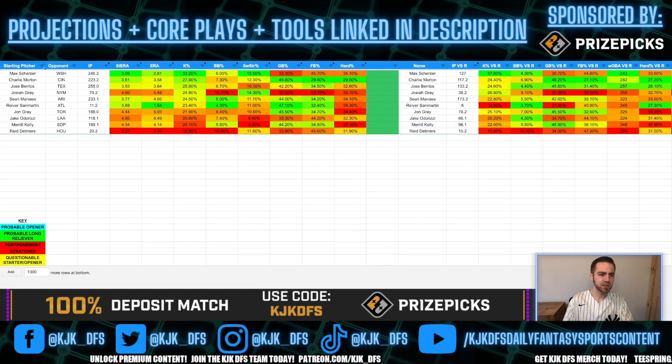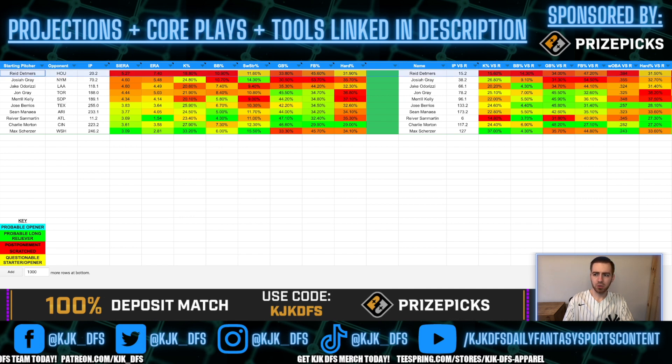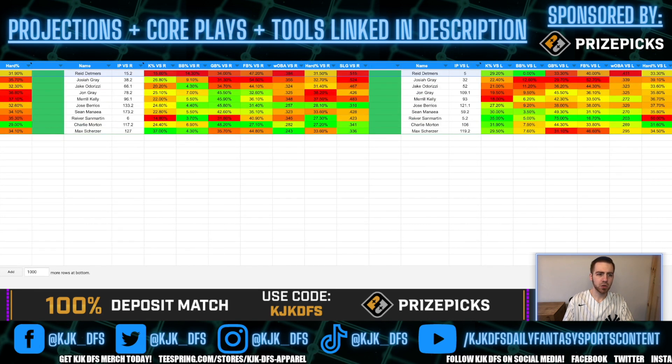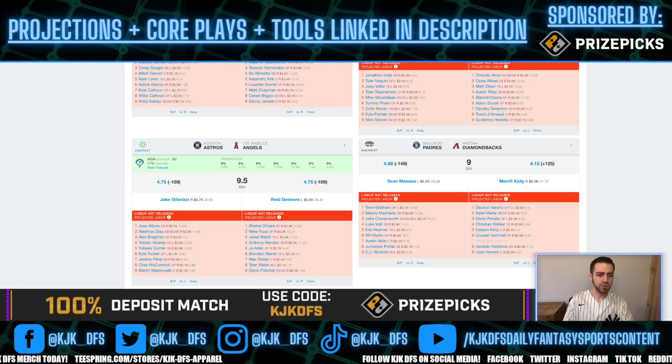Switching over to batters, I like to sort my sheet by Skill-Era — SIERA — worst to best, a good way to determine how good a pitcher has been and how good he's expected to be going forward. I've got the last two years dialed into this data. Reid Detmers is the worst pitcher on the slate. He was terrible last year, and though it's a small 15-inning sample size, he gets to take on a Houston Astros lineup that is one of the toughest matchups in the league. He gave up a .515 slugging to righties and .591 to lefties, and the Astros have a 4.75 implied run total.